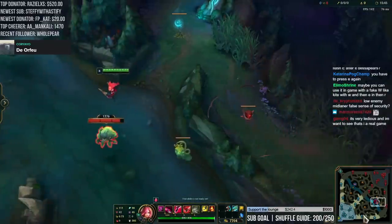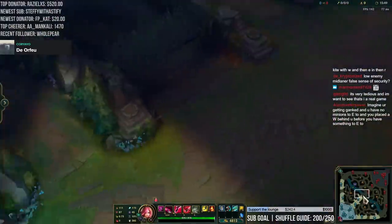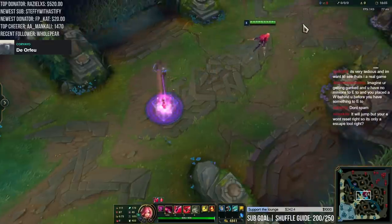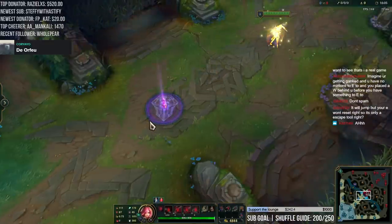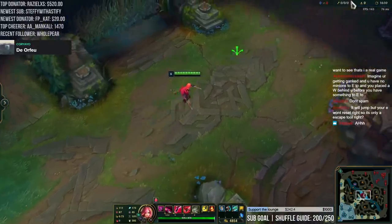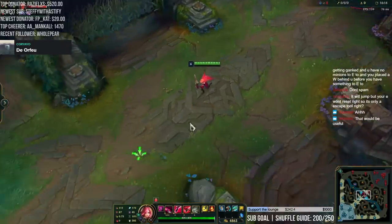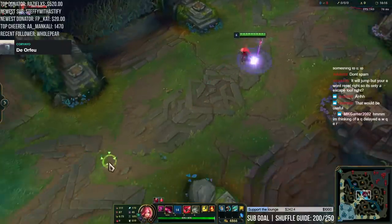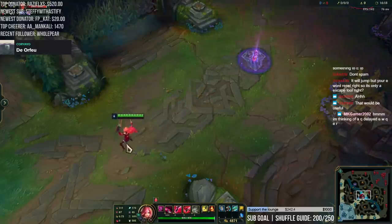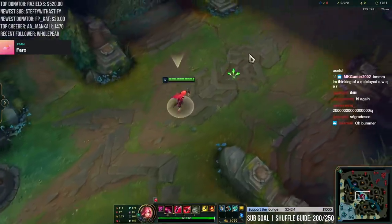You could do that — wait, what if... that's kind of a use, right? You can use Zhonya's, but it has to end before the dagger disappears. After it disappears it doesn't work. Let me try after — yeah, you don't put in the command in time. So that interaction doesn't work.